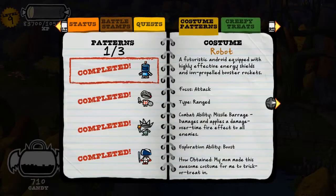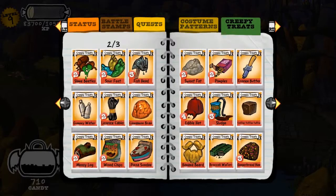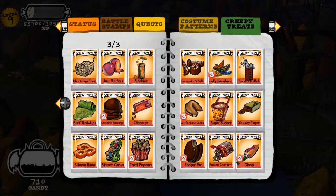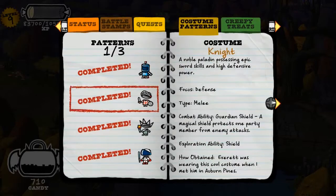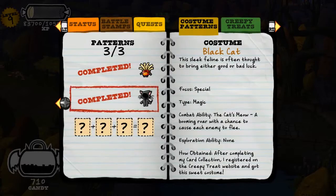Let's check out the rest of those creepy treat cards. We got all of those, all of these, and all of those — trying to avoid the very gross one there. Let's go back to costumes and see what we just unlocked. We got the black cat!